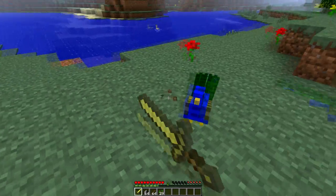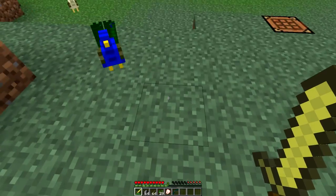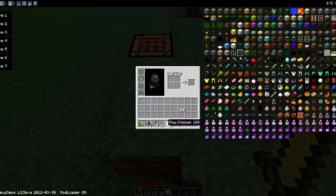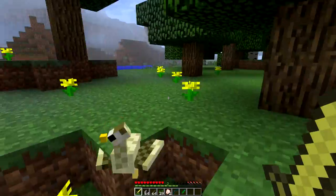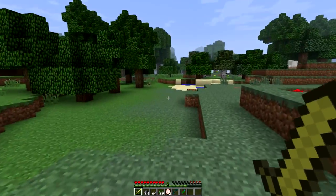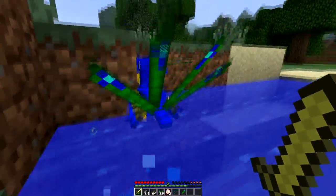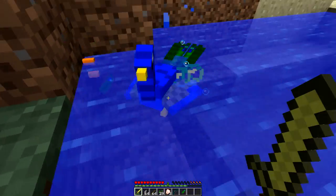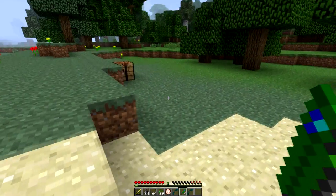If we grab a sword and kill some of these, you can see they drop peacock feathers and peacock bows, as well as chicken. The pee hens will just drop chicken. These peacocks spawn in forests, not jungles, so I had to manually spawn them in this biome.